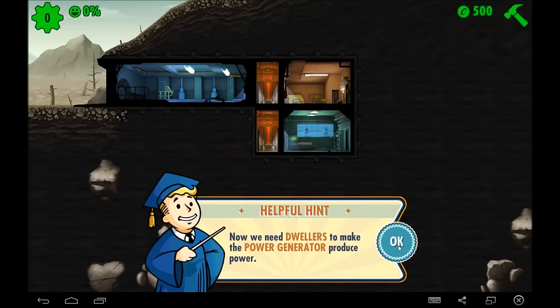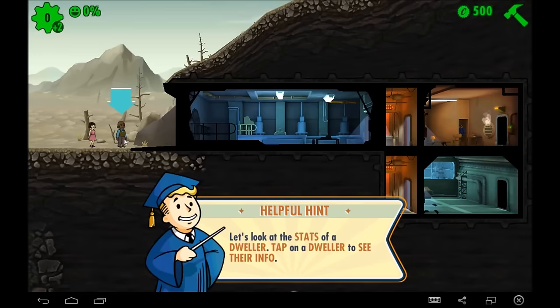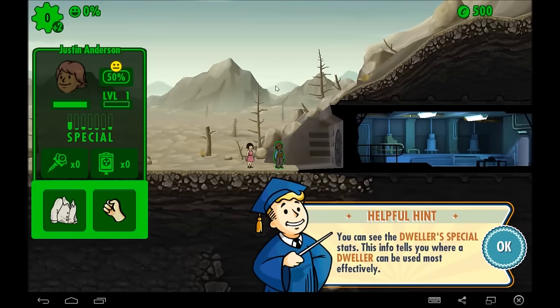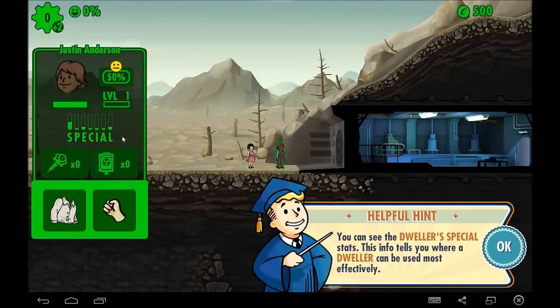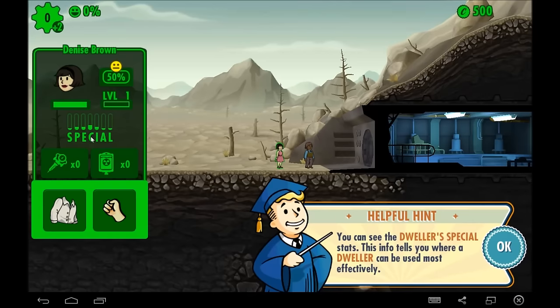Now we need to get some people working here. We have two dwellers that have shown up. This is Justin Anderson — he is really good at strength; everything else is kind of average to mediocre. This is Denise Brown, and she's good at being charismatic. But if we were to assign her somewhere, it would be because of her perception stat or her intelligence. Endurance is good too, but regardless, that's that.